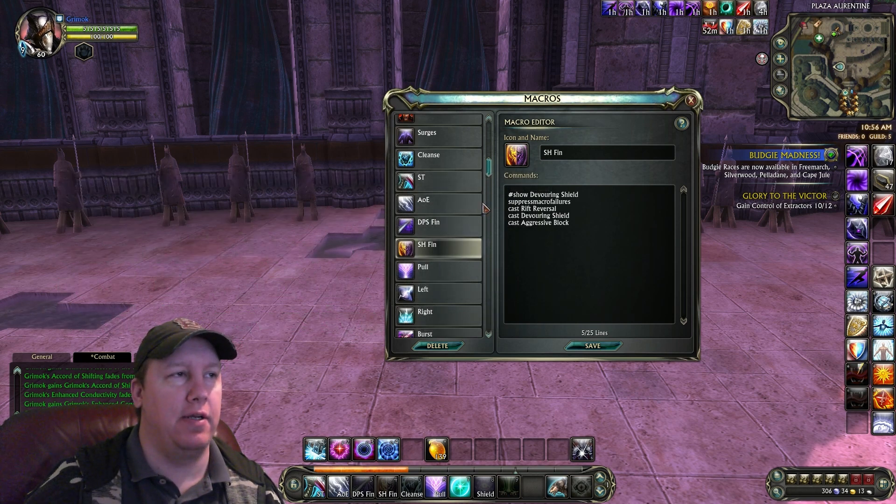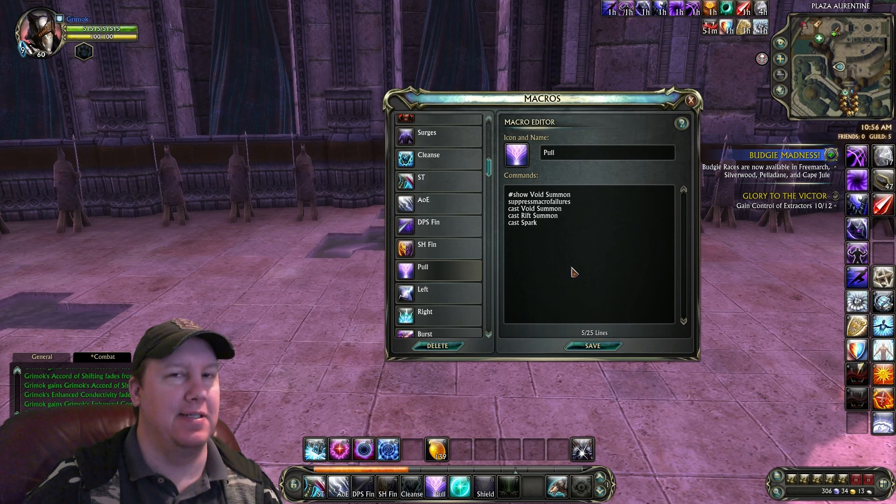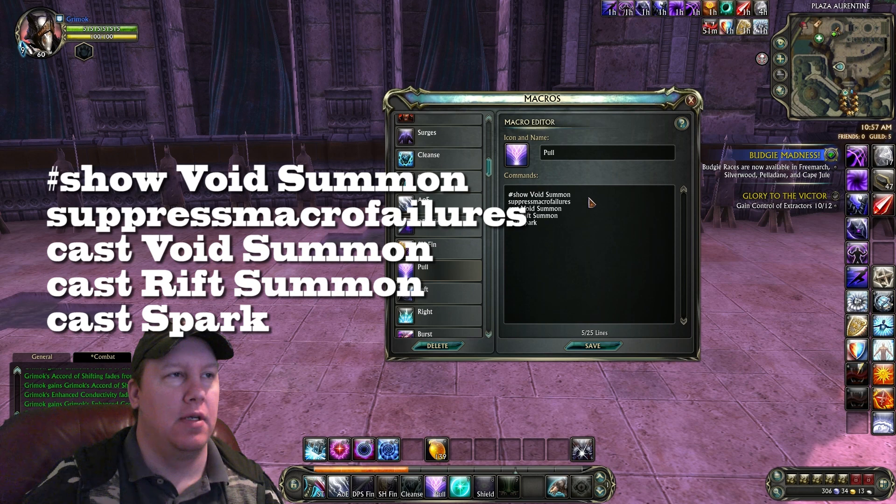Those are your main spams — your single target, your AoE, and your finishers depending on the situation. Here's the Pull Macro, because that's what really makes Void Knights stick out. Not only can they take the damage, but whenever they pull people, they pull whole groups of people in. So this is a very, very important macro: Show Void Summon, Suppress Macro Failures, Cast Void Summon, Cast Rift Summon, Cast Spark.